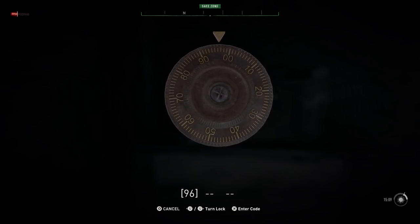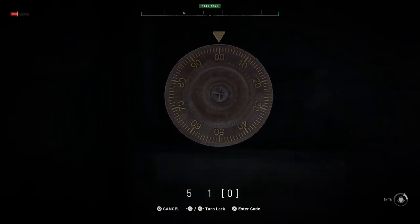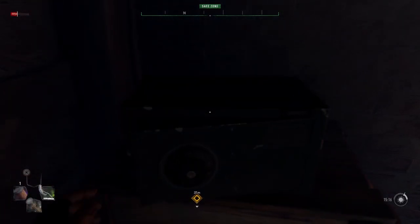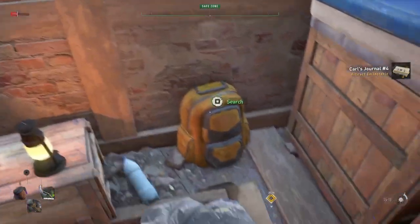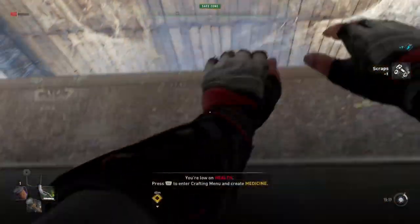So the code that we have to enter is 510. After that, you can open the safe. There will be a tape inside — I think it was an artifact collectible for this one. So 510 is the code. You can find it behind the poster, in the same room as the safe itself.